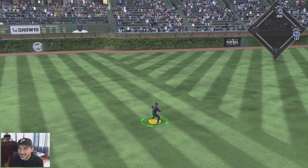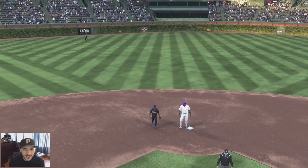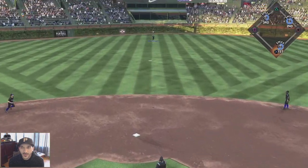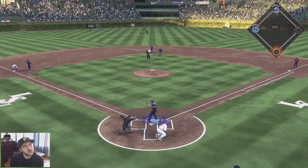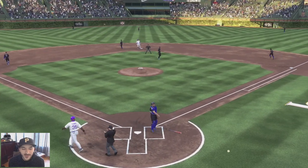Base hit - runners on first and second, not a good situation. One-two count, we need this strikeout, got to get out of the center. Good curveball - base hit up the middle. He might score on that! Good throw, good throw - play at the plate, just missed him right there. We're down one-nothing.